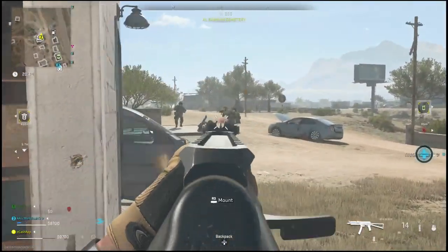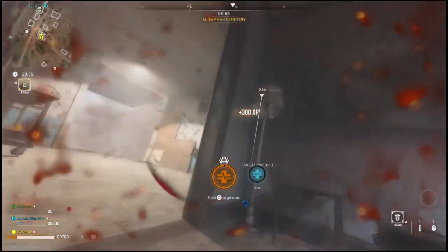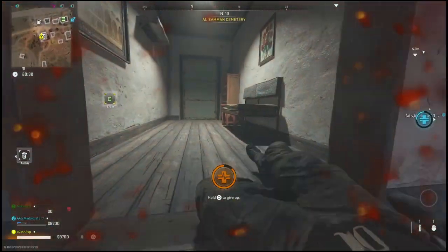Once you guys have done the bomber mission, work your way over to the safes and clear out as many as you can as fast as you can. The safes will net you anywhere between 15 and 30k each, and you guys should have about 120 to 140k after doing this.